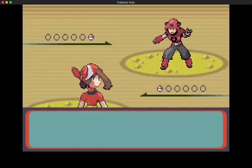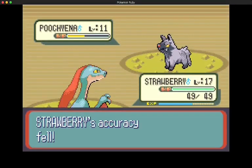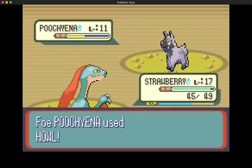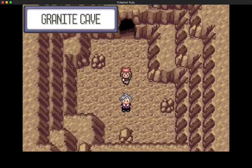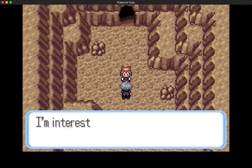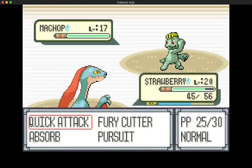After that we go fight this Team Magma Grunt in Verdant Turf Tunnel. This is an easy battle - even with the sand attack and our quick attack missing a couple of times, we still win. There we go, we've saved Peeko, we've got Mr. Briney's ship available to us. So let's go deliver that handwritten letter to the son of the president of the biggest tech company in the Hoenn region.